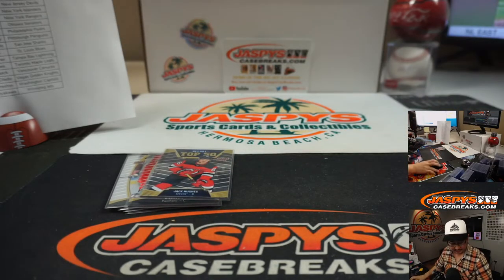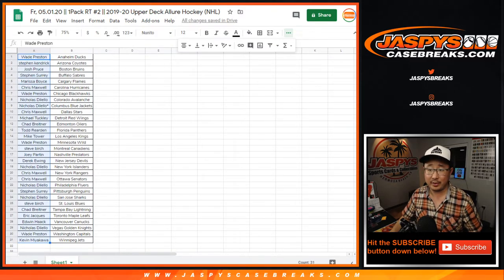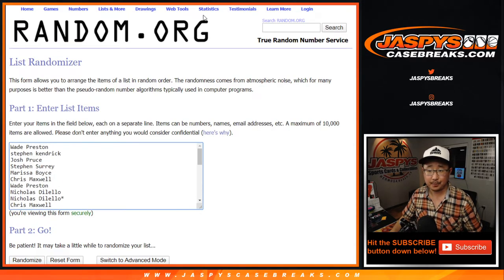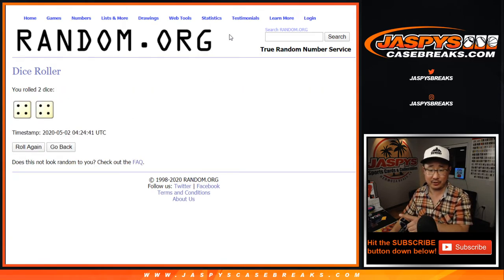Now, the whole point of this break is who's going to win the 12 spots in the Gold Rush — not that pack. New list, new dice roll. Good luck. Top 12 after 8 — 4-4, 8 the hard way.